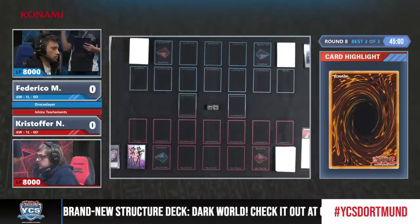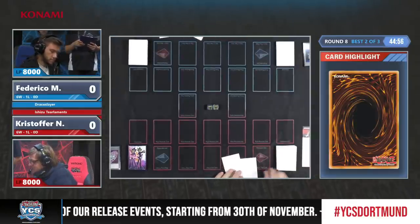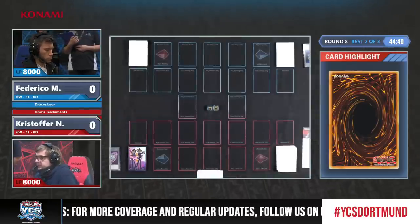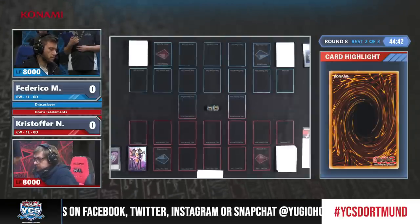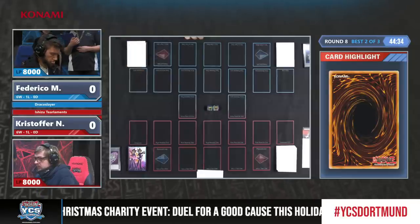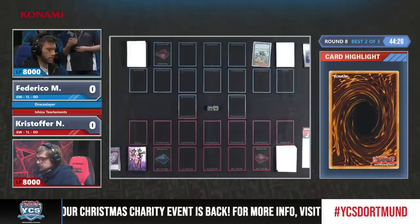Here they are — Federico really focusing on Necro Valley combos, while Christopher is playing a quite standard build but maxing out on his Shizu, being the first player we see with 12 in the main deck, which makes his Herald of the Orange Light much better. The pressure is on Federico; he needs to get his pendulum combos going, and they both know what each other is playing, which helps out significantly.